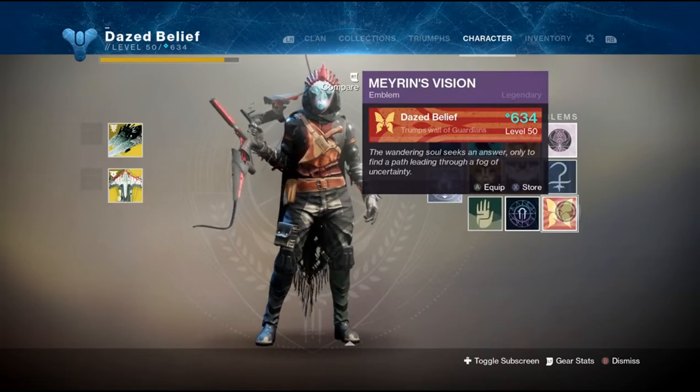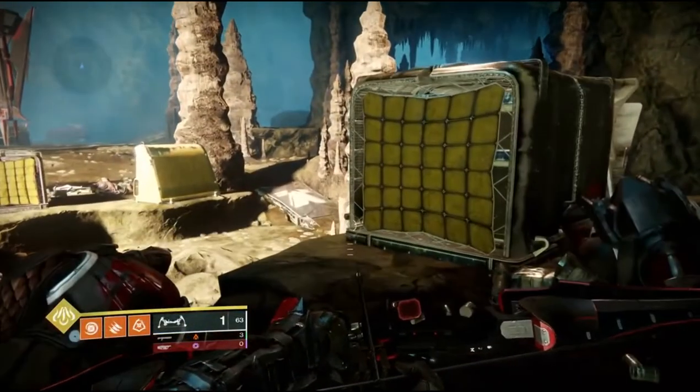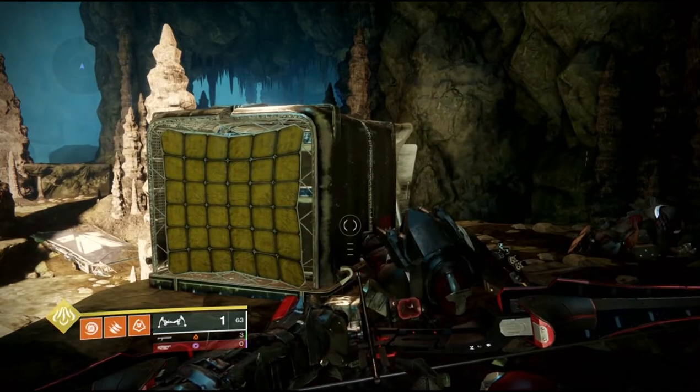With the bow that we get from the Izami Forge we can now get Marin's Vision. In order to get this you are going to need the Spiteful Fang bow that you get from the Izami Forge, and you are going to be using it to shoot hidden glyphs around the actual forge itself.